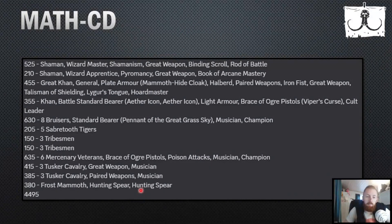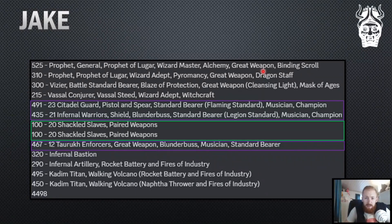My list had a couple of small changes compared to the last game: I took out the two giants, put another tusker cav unit, put back an 18-inch BSB, and increased magic — I wanted to try out master shamanism with apprentice pyro with a book. Jake's list had a master alchemy, another pyro, and a visor BSB all on foot, then a conjurer on vassal steed with adept witchcraft. A very heavy magical setup — adept, adept, master — which is eight spells and three channels, really good magic.